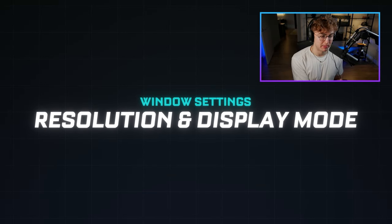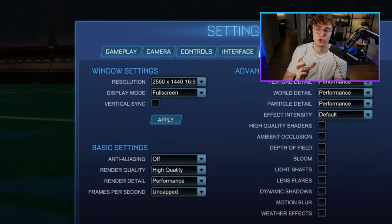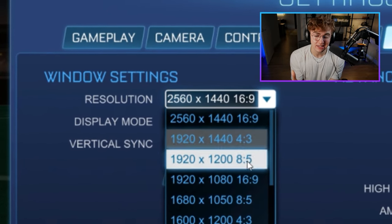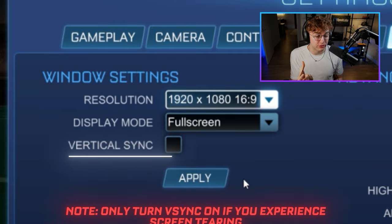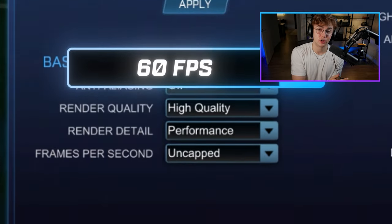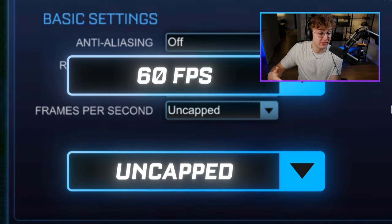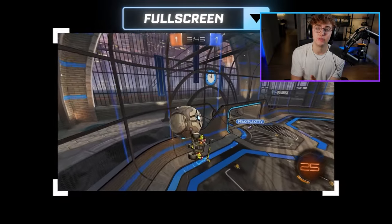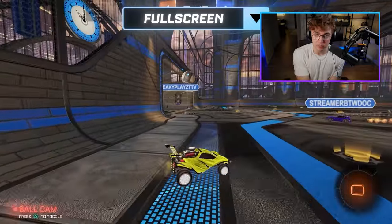Starting with resolution and display mode. Set resolution to your monitor's native resolution — for most of you, this is going to be 1920 by 1080. Vertical sync should be turned off to reduce input lag. If you're on console, 60 FPS, but if you're on PC, as high as you can go. Remember to always run Rocket League in full screen mode to minimize input lag and ensure the game runs as smoothly as possible.